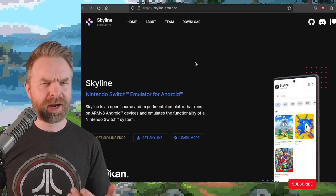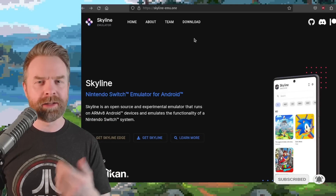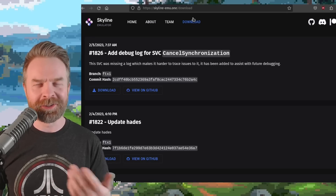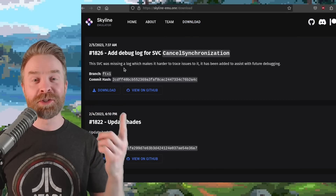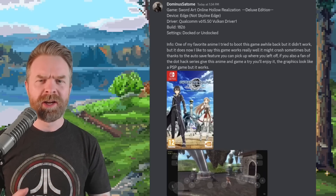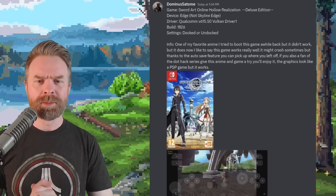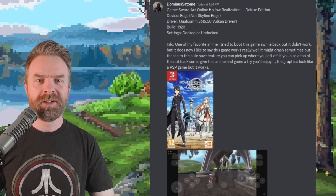We'll kick things off talking about Nintendo Switch emulation on Android with Skyline. The free mainline version of Skyline just got a brand new update — version 1826 just released. Someone's got Sword Art Online Hollow Realization up and running between 20 to 30 frames per second and looking pretty darn good.